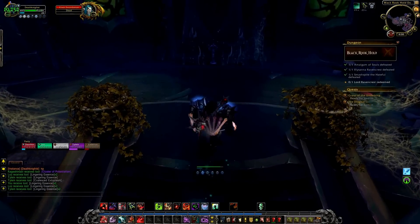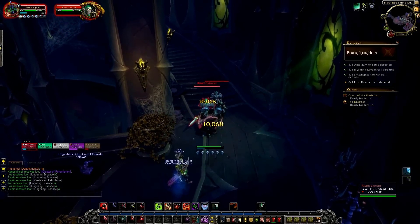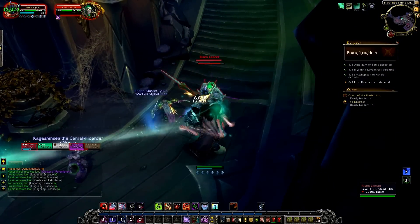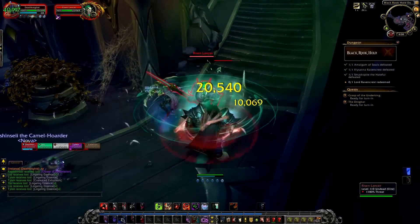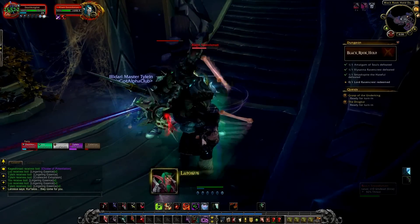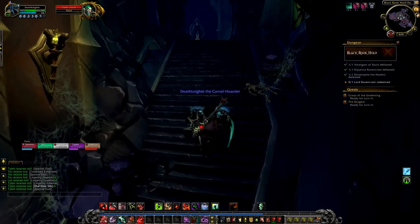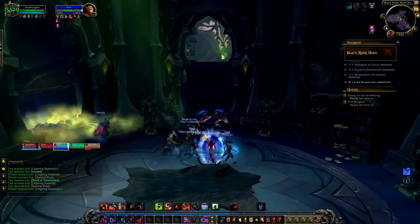After killing Smashbite, you go back the way you came and — more spiral staircases. This time you kill some night elf ghosts that try to stop you. You go up another spiral staircase, then another, and then some more, until you finally get to the last boss chamber.